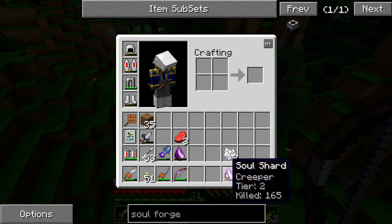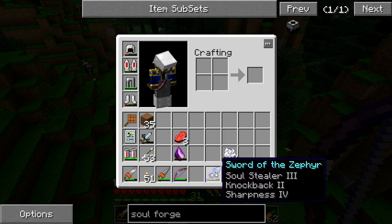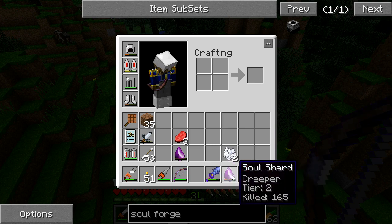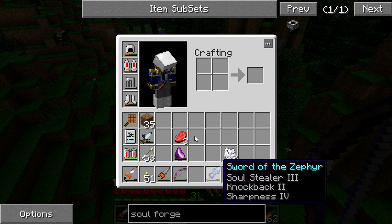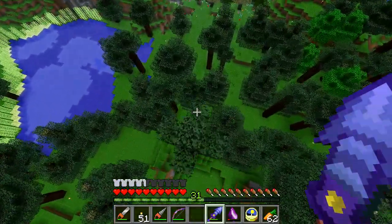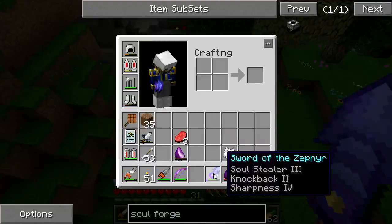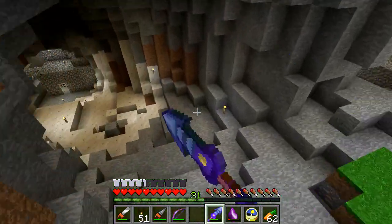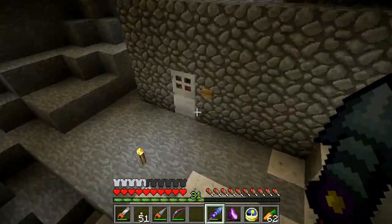I got this creeper shard right here — it's a tier two and there's 165 creepers on it, so I've been busy. I use the Sword of the Zephyr with Soul Stealer 3, which means every time I kill an enemy with a soul shard in my hotbar of that particular type, I get four counted towards it instead of just one, which is pretty nice. The Sword of the Zephyr, which I found in a dungeon — I actually found two of them — has a special ability: if there's more than one enemy nearby when you swipe it, it'll hurt several at once.